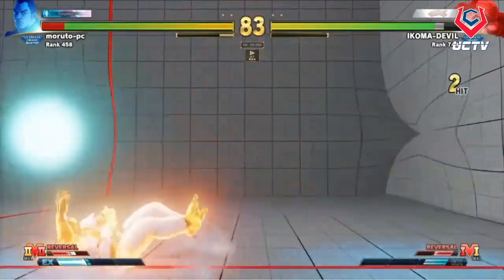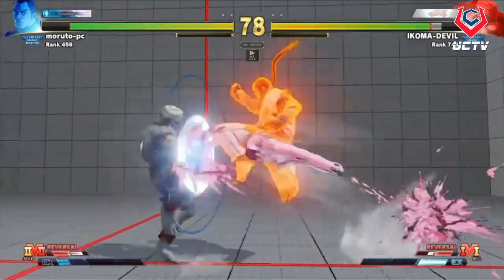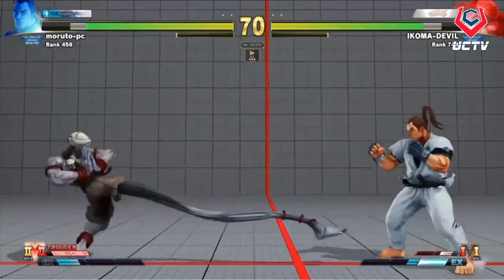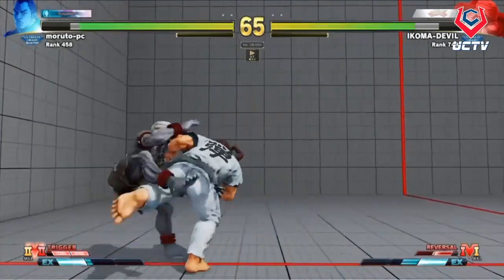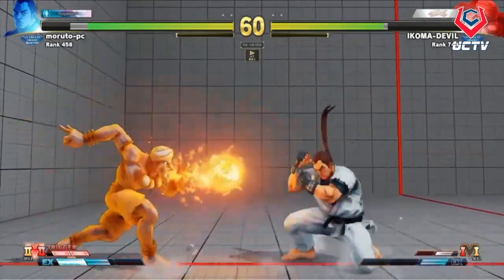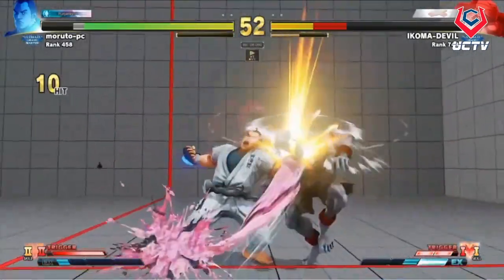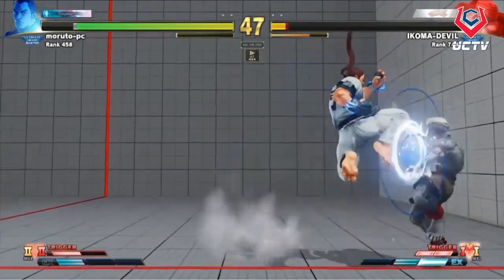Already a lot to talk about — him canceling stuff into other stuff, finding plus frames in unusual ways. The EX Dan Kick is plus; walking in with forward, his sweep puts him at a range that characters generally can't punish the way they punish other sweeps. Just a lot of freeformery — too much to even call out as we're watching. He chooses not to go for the DP; he'd rather keep the pressure.